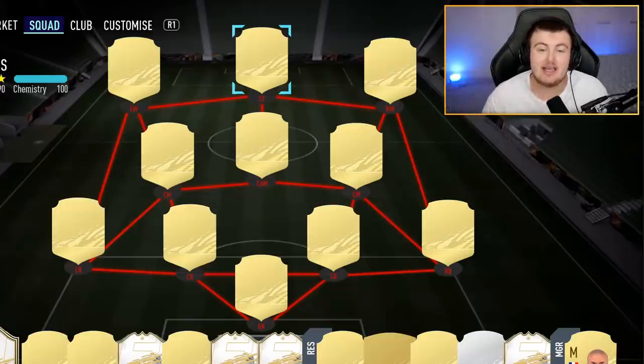EA are about to drop the full database — I think either today or tomorrow — so make sure you're checking EA's Twitter for that. Check out my Twitter link in the description where I've announced IRA teams for FIFA 21, starting this Sunday. There's a tweet on my Twitter on how to get involved; it's really easy, so check that out in the description below.